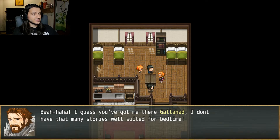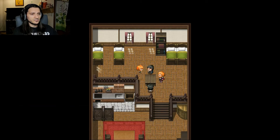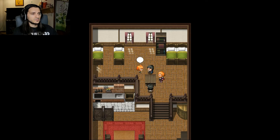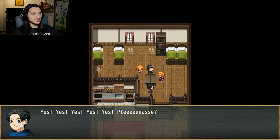'No need to be a brat, Galahad. If Papa wants to tell the story of the Titans, just let him.' 'I just want to hear another story.' 'No need to be mean, Grathard. Don't you want to hear another story too, Percival?' Percival's like, I ain't taking sides. 'Maybe just a little bit?' 'Dad, can you tell the story of the War of the Ages?' Yes, yes, yes, yes, yes, please!